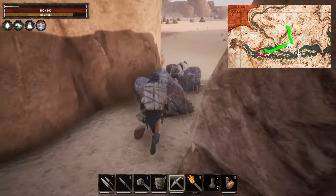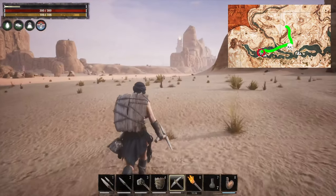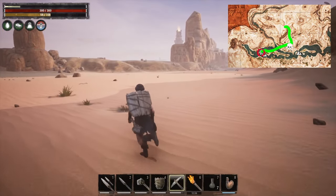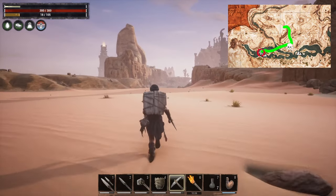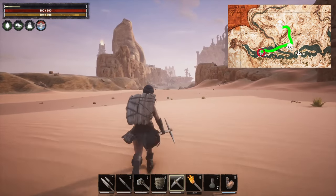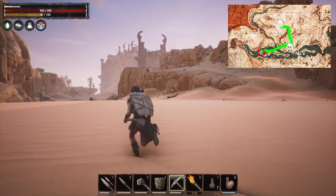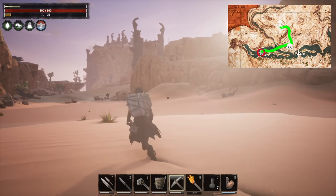We'll just take these three iron stone and continue on to the location I told you about earlier. You want to stay in about the middle of this section because up here on the right-hand side we're going to encounter our second world boss. You can see it off in the distance to the right-hand side — that is going to be the King Scorpion, and that again is something that I recommend waiting to interact with.